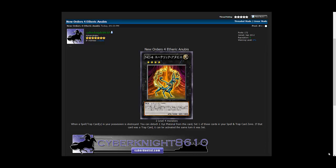The first one we're talking about in this video is gonna be the New Orders. There are only two of them revealed — four and six. We're talking about four today; six we'll talk about next week because we don't know the effect yet. It kind of looks like a snake or something. I was wondering because they have the same overlay network as Number monsters — is this like a new form of Number monsters?